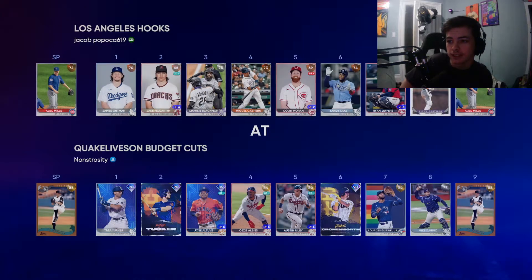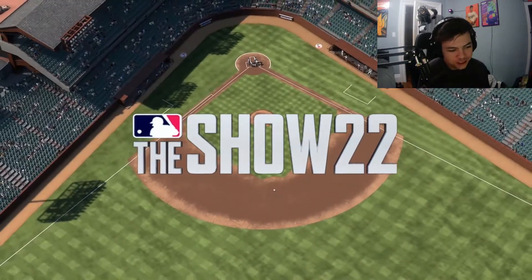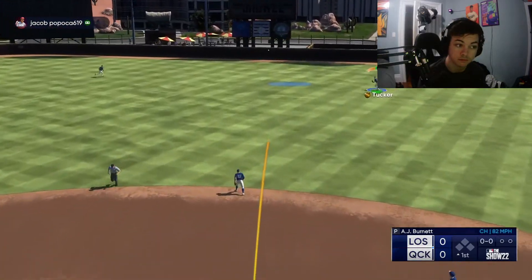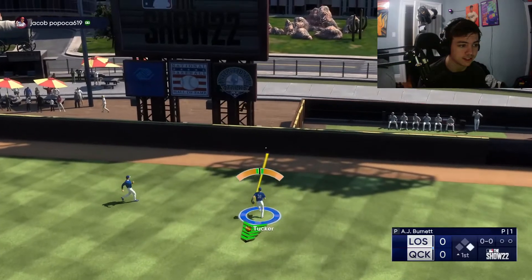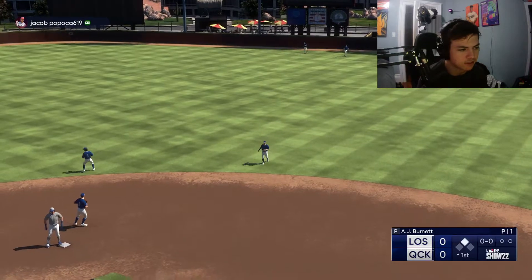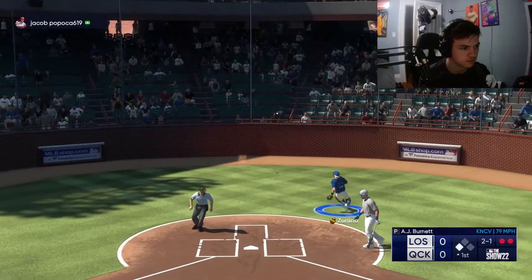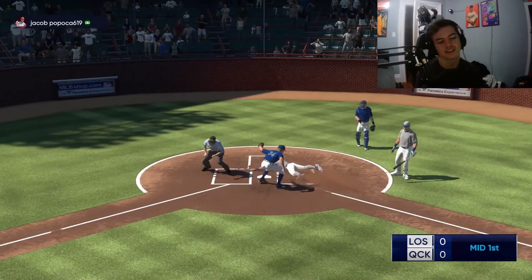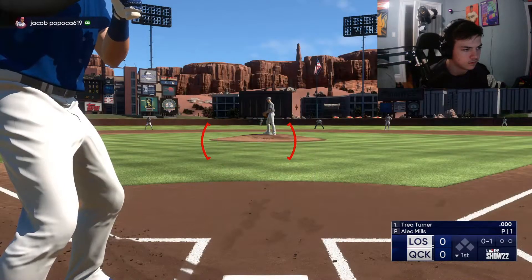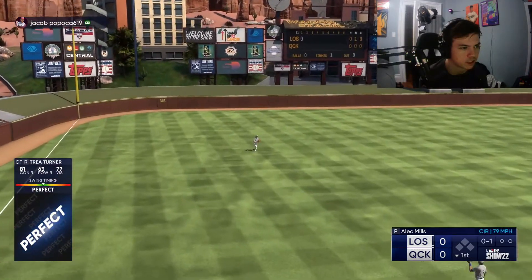We're in a ranked seasons game. What are you doing going into a ranked seasons game with that team? It's good for a swing actually — he might be a solid player, but it seems like he's got the odds against him. Oh no, you're running — why would you run there? Trey Turner gets a perfect-perfect in his first at bat, let's go!